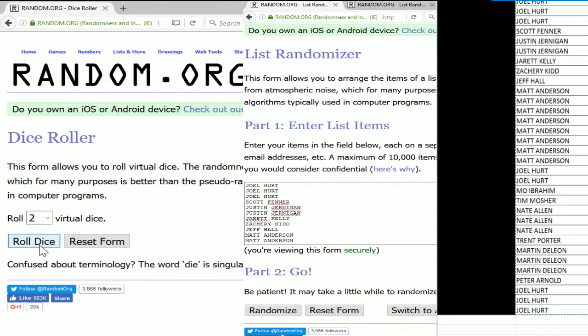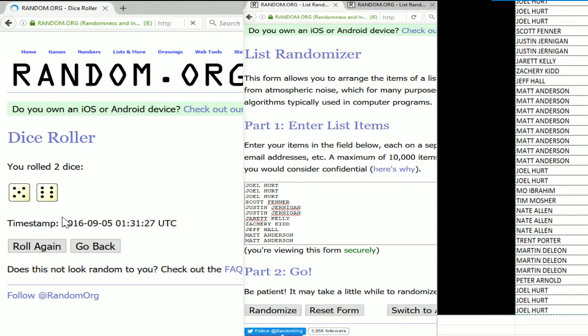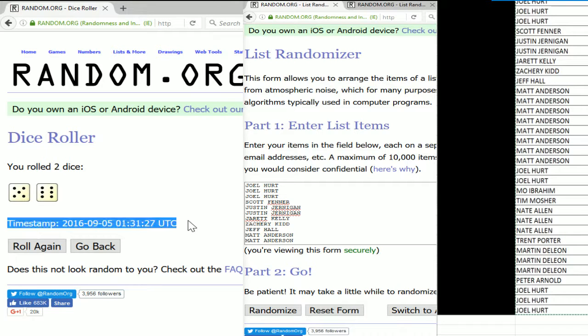We're gonna use the same dice roll to see how many times we've randomized the list of teams. We're gonna match up both lists and that will be the team that you have. We only reroll snake eyes. There is your timestamp right there fellas — 5 and 6, that is 11. Let's go 11 times on our list.